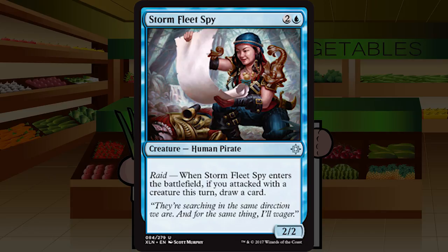Storm Fleet Spy is two and a blue for a 2/2 human pirate at uncommon with raid: when it enters the battlefield, if you attacked with a creature this turn, draw a card. Without the trigger it's just an overcosted bear, but if you can get the trigger this becomes fairly solid. That variability hurts it a little. I think I'll still almost always play this unless I'm in a very controlly non-attacking deck, but I won't pick it highly. Low C-plus for Storm Fleet Spy.